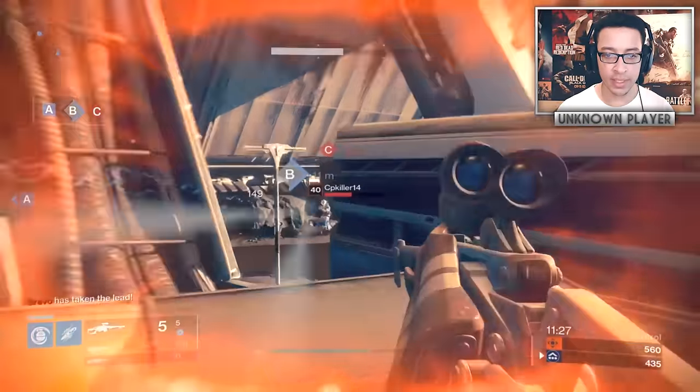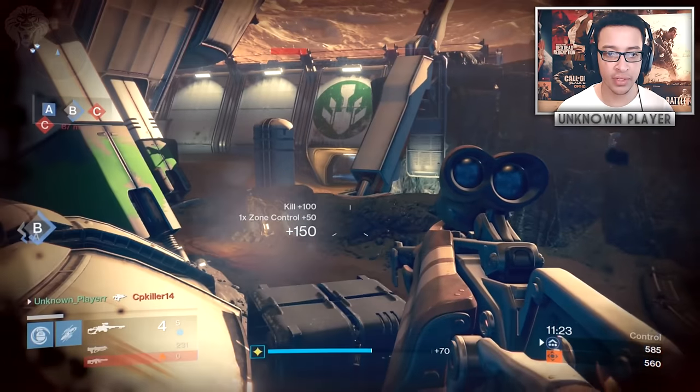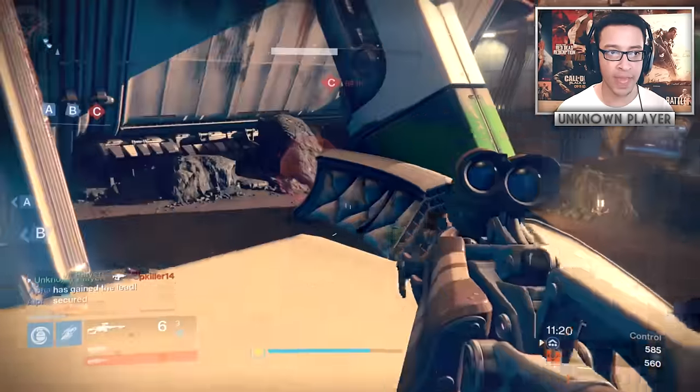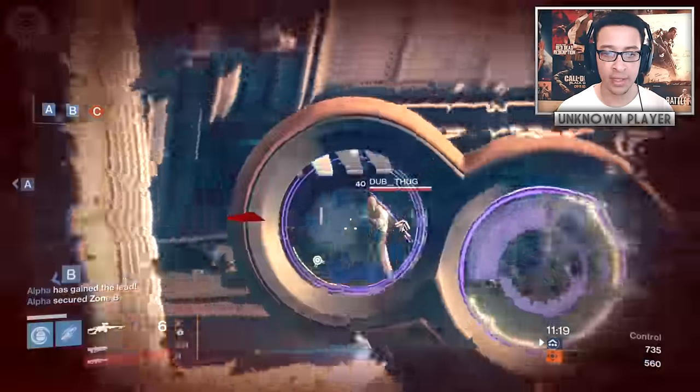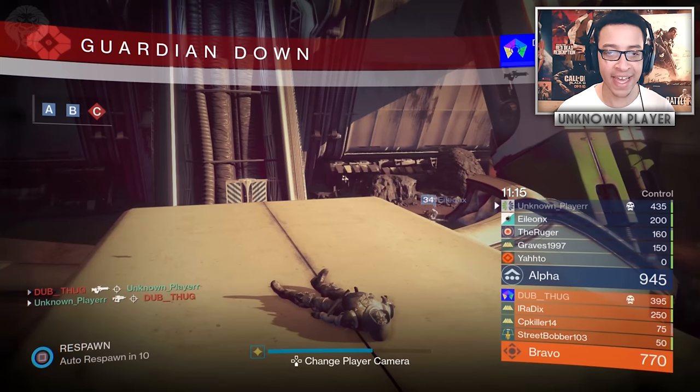Let's go back to the weapon and see if we can get a kill off of B. First kill — that's a good sign, we're off to a good start! It's a very weird weapon and can be a little bit inconsistent at times, but hopefully we can keep it going.